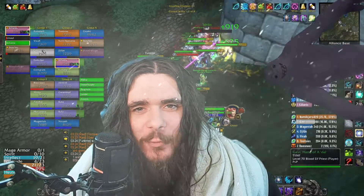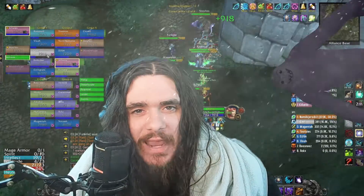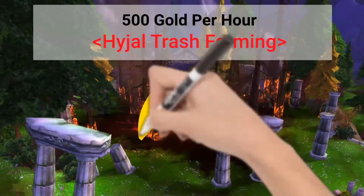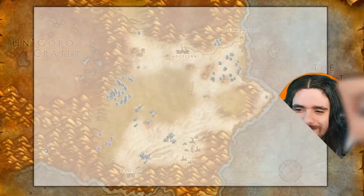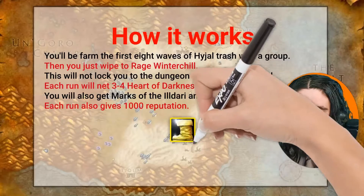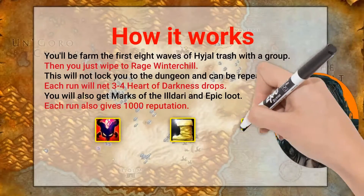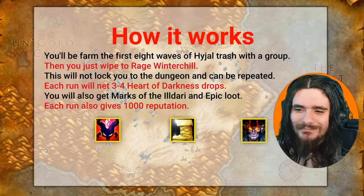So you're probably wondering why you need to do Hydral trash farms as soon as humanly possible. Basically, it's as simple as this: you go into Hydral, do the first eight waves with your group, then wipe to Rage Winterchill and reset, starting all over again. Every run you'll get between three and four Hearts of Darkness, which are used in crafting for the new phase haste items and shadow resistance gear — and these are worth over 500 gold each right now.